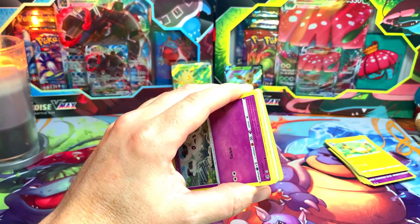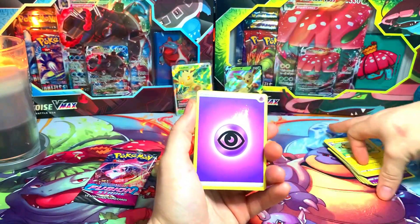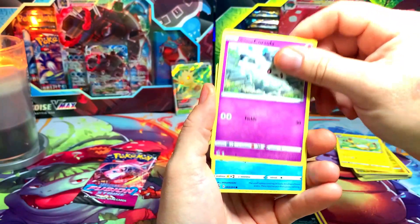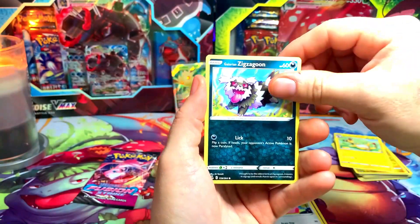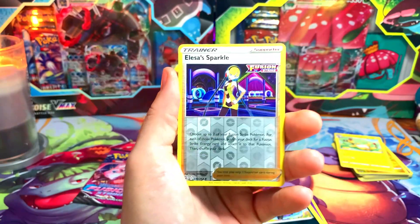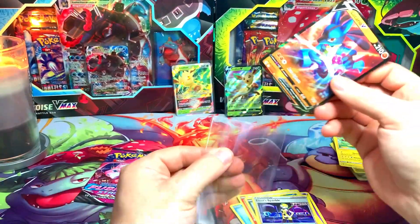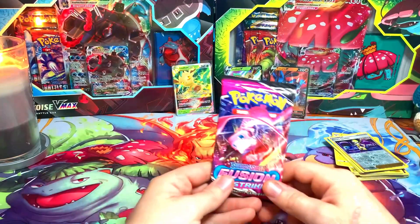I can see something in this pack. The only cards I really want from Fusion Strike are the Mew, which I could probably just buy online. We got an Alissa's Sparkle reverse and a Lucario V hit, so nothing too crazy. We'll sleeve this one up and set it in the back.